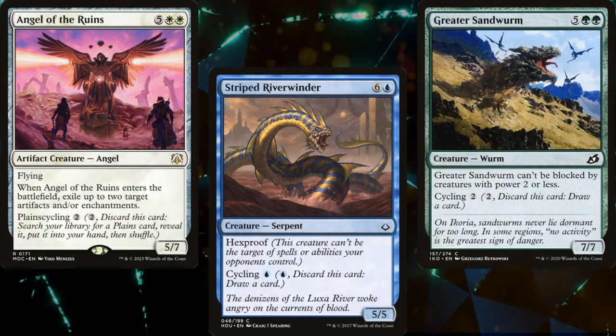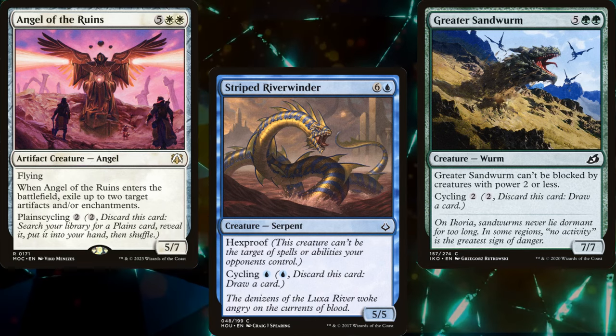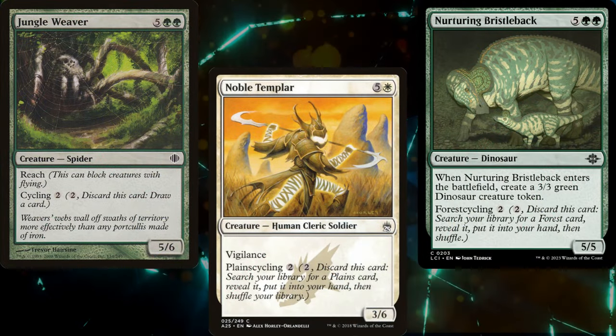So we want big creatures with high mana costs, and we want them in the graveyard. If only there were a mechanic that let us dig through our deck and fill our graveyard at the same time.